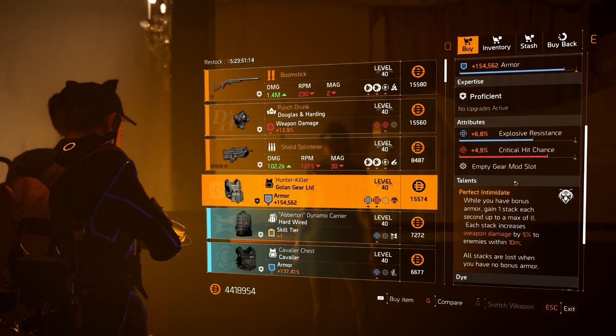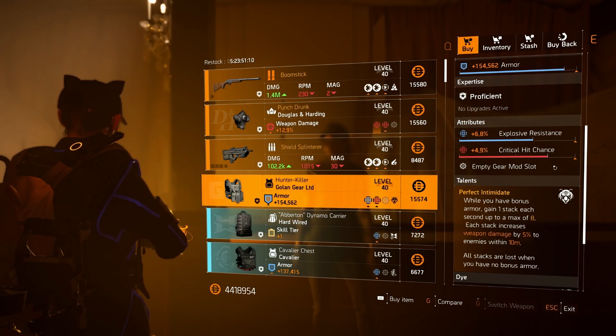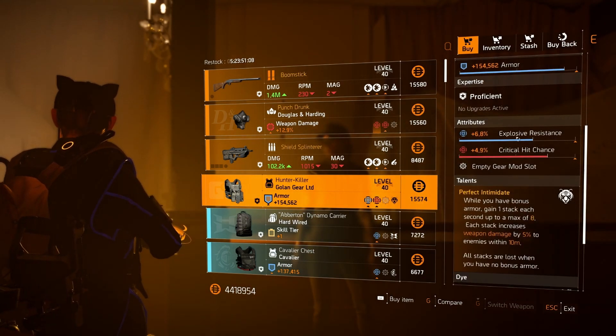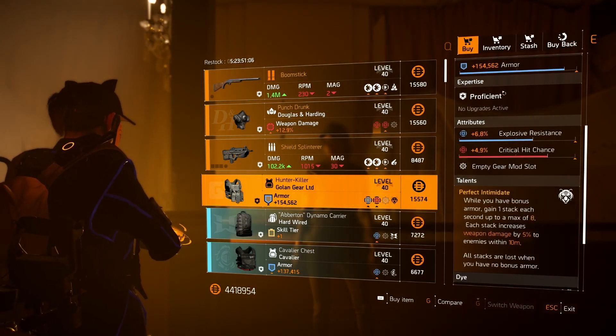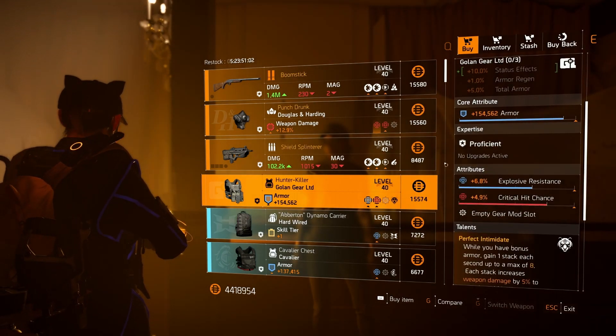The Hunter Killer — so close. Just crit chance, crit chance/crit damage — one will come at some point. Explosive resistance is rubbish, but you could keep the blue. Go crit chance/crit damage on this anyway, so maybe not a bad one if you haven't got one at all.